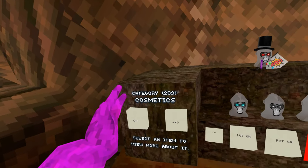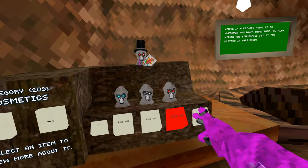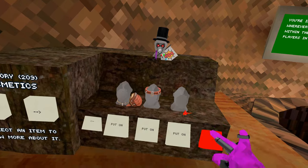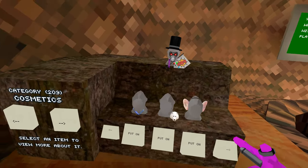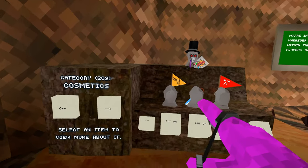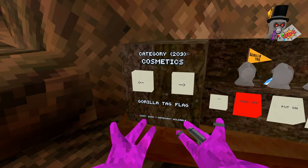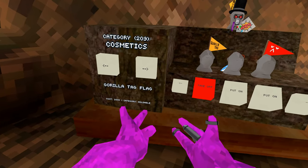On the next page, you can see all of the cosmetics that I have. I have 209 — way too many. You can see all the cosmetics in just one huge list. I would have to hit this button like 75 times to get all the way through it. I have no idea how much I've spent. But when you put on a cosmetic or take it off, you'll get some info, like the Guerrilla Tag flag — it costs 2,000 and it's a holdable.